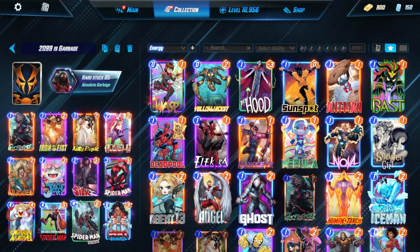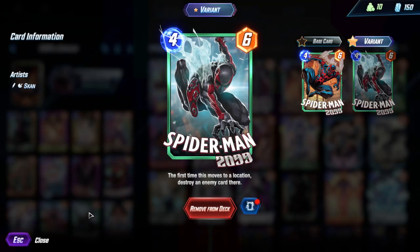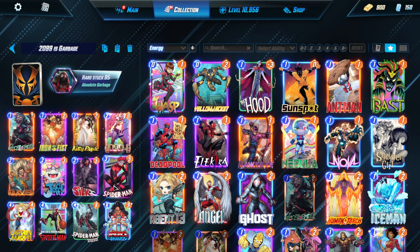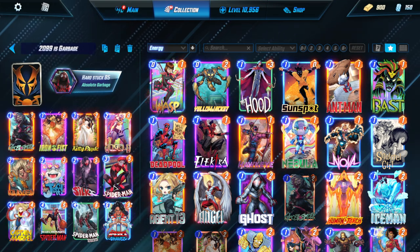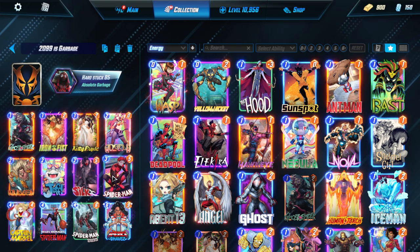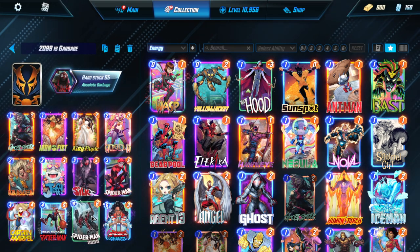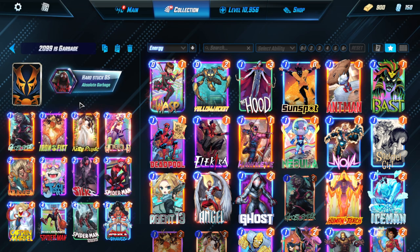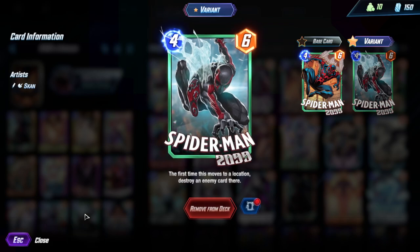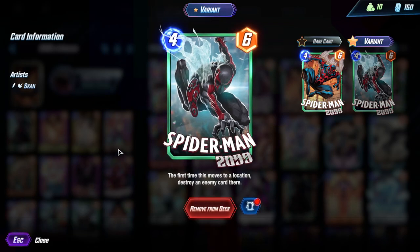Unfortunately, it did end up with me getting a bunch of stuff I didn't want, which was mainly the Spider-Man 2099 variant. It was a very painful experience in general — I don't really like Spotlight Caches as they are now. So I figured, why not actually try and make a deck? This is the deck I made for Spider-Man 2099 that I call '2099 is Garbage,' because that's what he is. He's absolutely a terrible card. He's Shang-Chi, but bad.